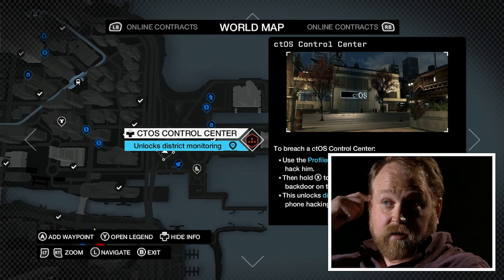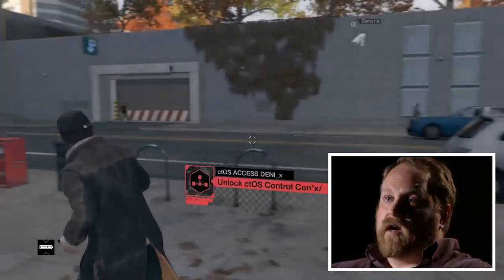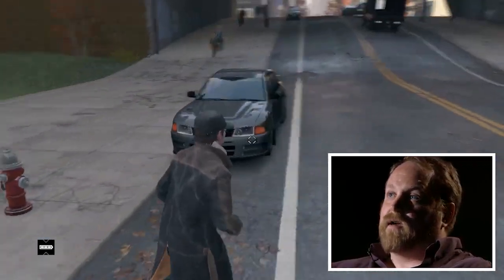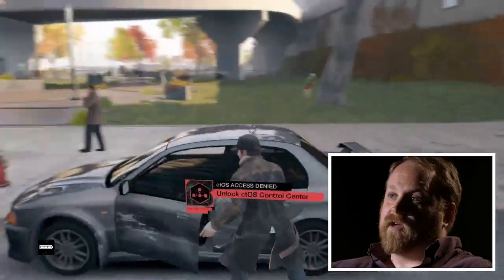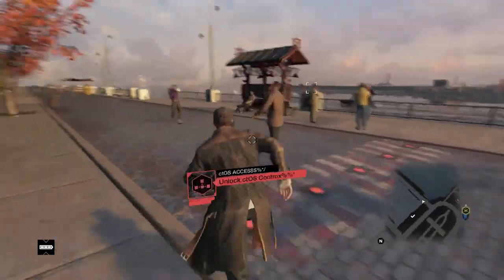Now you probably, if you've been playing a little bit, you've probably encountered some of these hubs that you need to unlock. But I'm going to show you how to do this one completely stealth, because we're going to do it totally hacker style — and all of the CTOS hubs are available to do like that. I'd love to be able to hack all these people here but unfortunately I can't because I don't have access, so let's head down to the end and see how we can get inside.